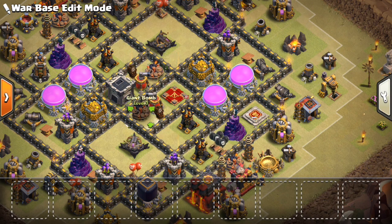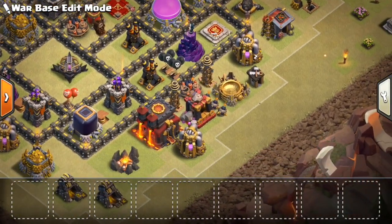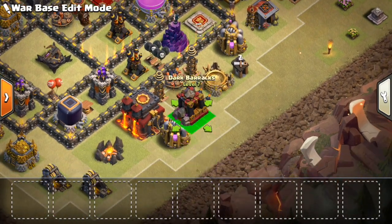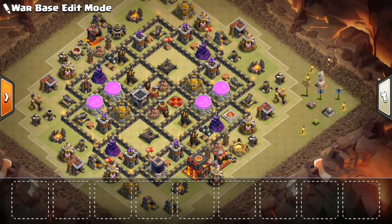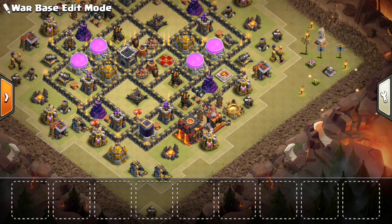Giant bombs, of course, to try to kill some bowlers. You can also put all four giant bombs on the outside — for example, move this out and see if you can fit another giant bomb right here, because the only thing that will certainly kill a group of witches going around the outside is two giant bombs at once. The only problem is you make it much easier to use hogs on you if you put all four giant bombs on the outside. But it's a sacrifice you might want to make depending on what you're trying to do with your base. I have two of them on the inside — two in the core is never a bad idea because they can take out those bowlers, especially when there's no healers on those troops in the core.